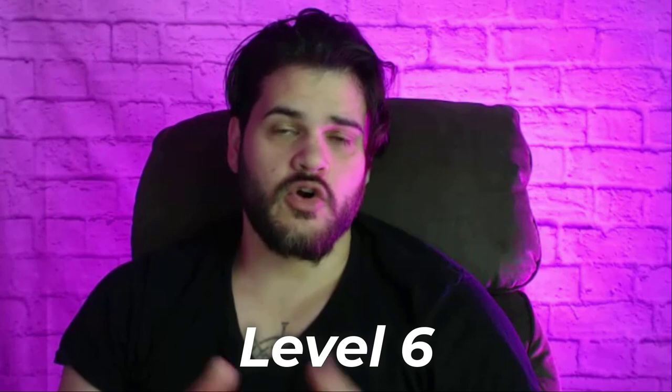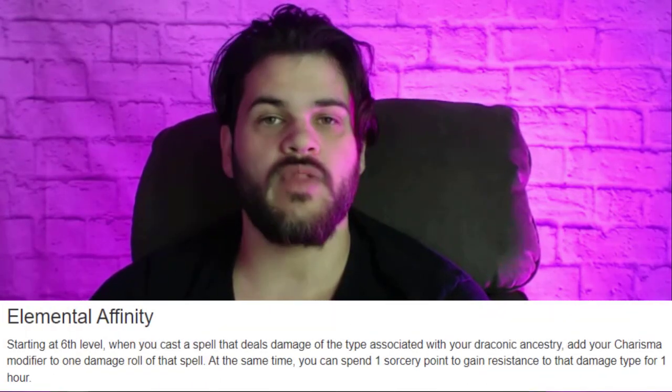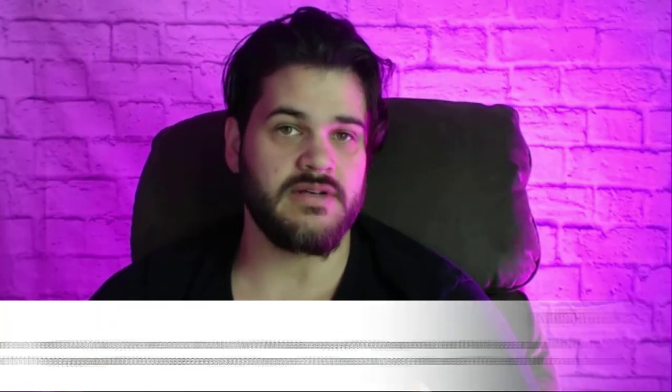At level six, we now add our Charisma modifier to every form of cold damage we deal once per cast. Since we're doing a ton of cold damage, this is just a good boost. The bigger an AoE attack we use, the more damage this increases by because we're hitting more enemies with the same boost.